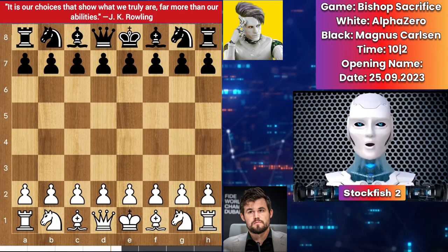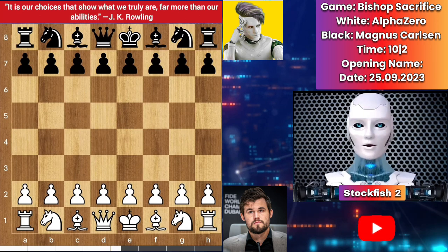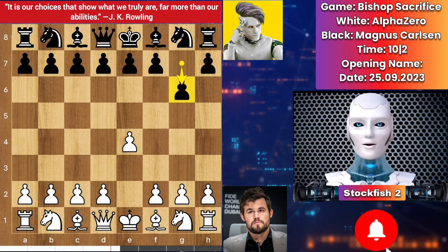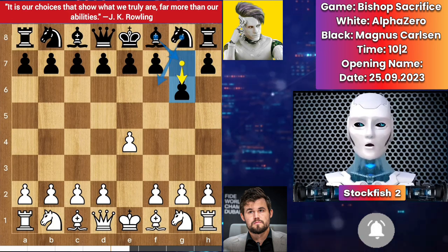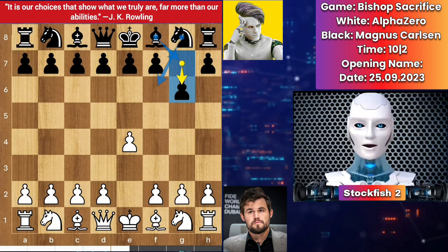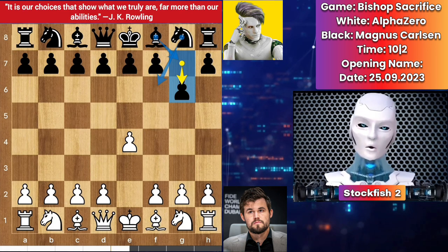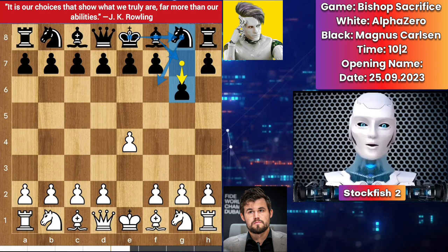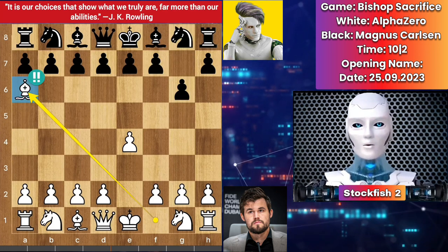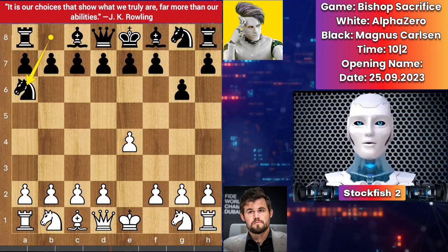AlphaZero sacks his bishop on move number 2 for nothing — it was a truly amazing chess game. AlphaZero started with e4, and we have g6. Magnus wants to play a King's Indian setup, because in the King's Indian setup you can block and prevent any big attacks from your opponent. Here AlphaZero disrespects that opening strategy by playing bishop to a6. Well, it's not a brilliant move — don't try this at home without consulting an expert. Magnus captured the bishop.